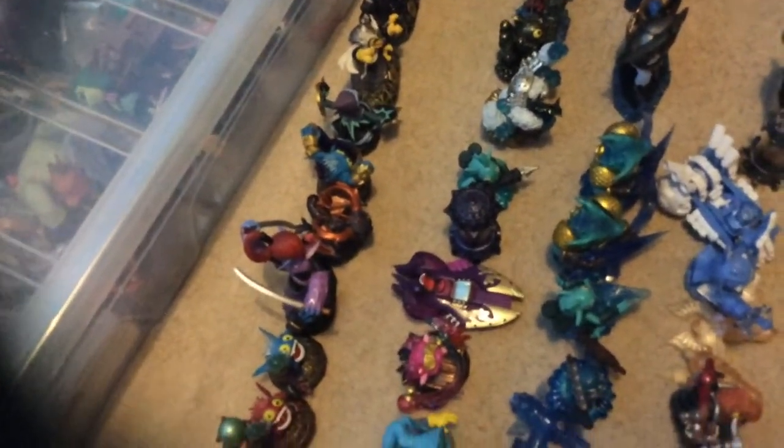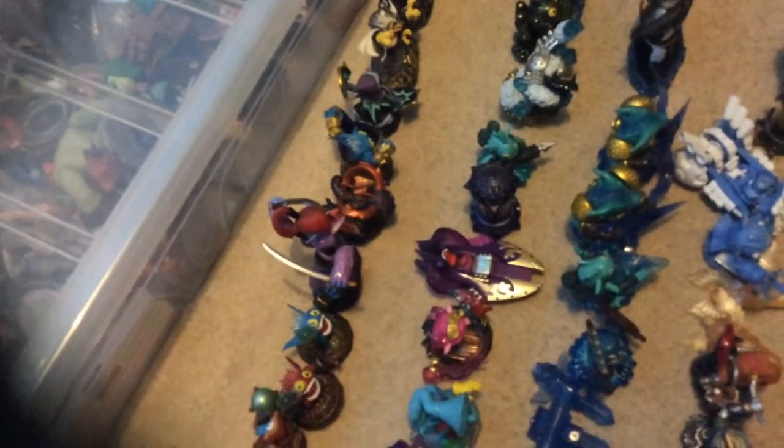So here we have two Spyros, right here. And here we have Wrecking Ball. This might look like a series one Double Trouble but it's actually series two because it's from a battle crown star pack. Here we have Punch Pop Fizz and regular Pop Fizz, Green Genie, Mega Ram Spyro, and Fizzy — I'm not sure of his name. I think it's Pop Fizz. Star Strike, Enchanted Hoot Loop.